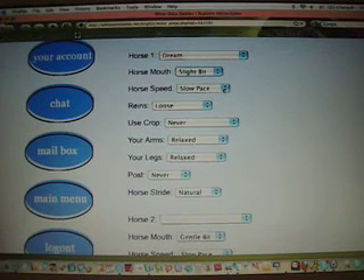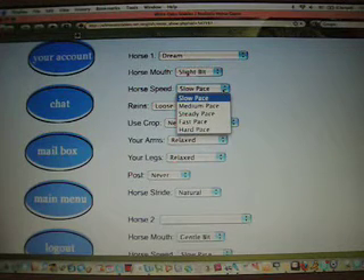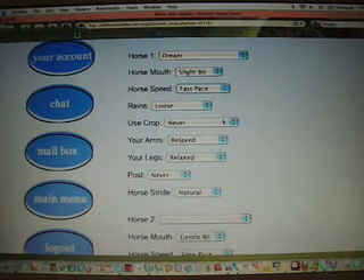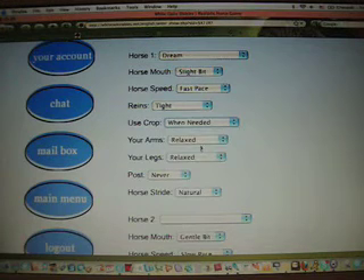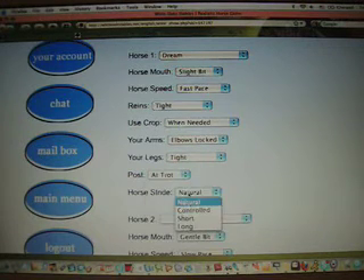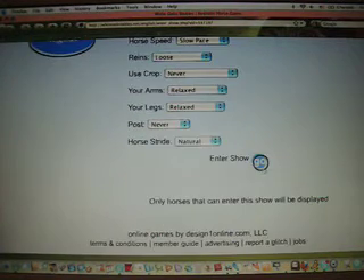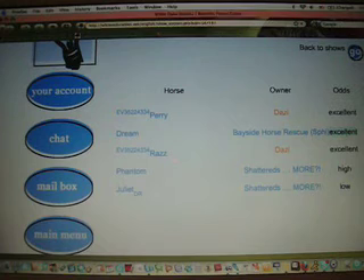Next, look at your number for speed — this will be the second number in the string. My horse has number four in this spot, so I go down to the fourth option and click fast pace. You continue this for every box and just follow the numbers. This eventually becomes a very quick process as you get used to it. Then click Enter Show. As you can see when we go to view odds, your horse not only has excellent odds but it also has the proper rider settings.